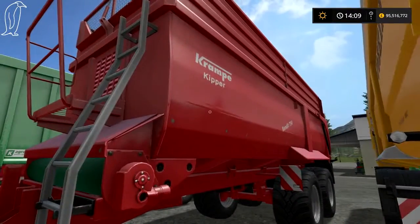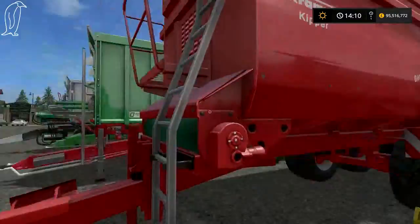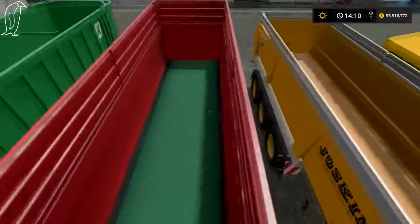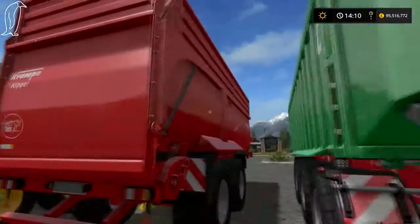Here we have the Crambo — I think it's Crambo — Bandit 750. This was part of FS15. It's like a walking floor trailer — like a conveyor belt. That's how you deposit your material; it doesn't lift up, this one.